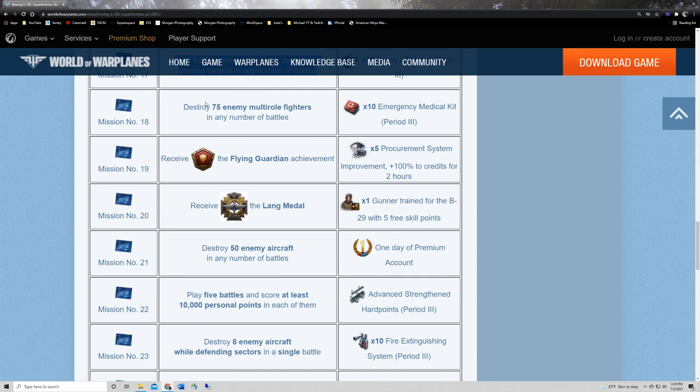Mission eighteen: destroy 75 enemy multi-role fighters in any number of battles for some medical kits. This one's super tedious — assume you'll get maybe five multi-role kills per battle, so that's about 15 battles. You might get two one battle, seven the next, three after that — don't stress out. Go out in something you're comfortable killing multi-roles in. Most fighters are pretty good at killing multi-roles. Probably don't want to be in a multi-role yourself since everybody's gunning for you.